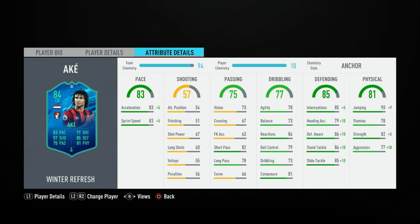Now to the main stat we care about — defending. He's got 85 interceptions, 79 heading accuracy, 86 defensive awareness, 86 stand and tackle and 85 slide and tackle. So being 85 overall and having mid-80s for all of the defending stats is nice to see, making him feel quite decent especially going into the tackle.